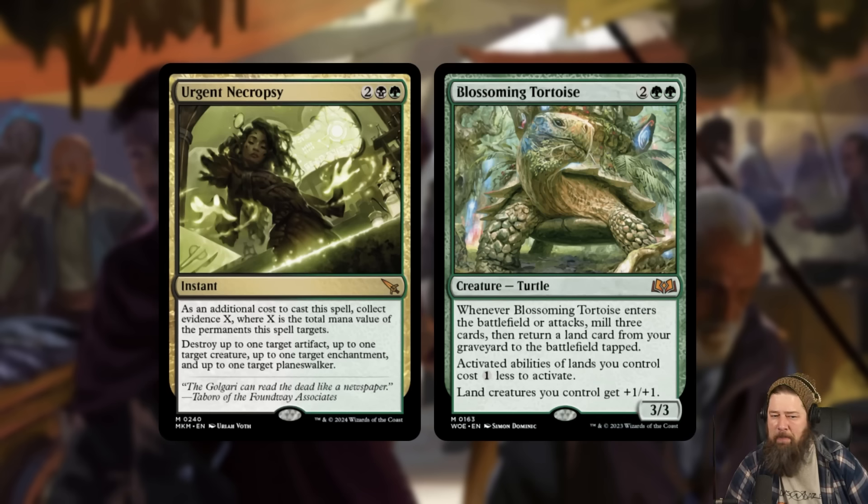My first thought was: okay, we have Golgari midrange in standard — can I just jam this in Golgari midrange? My current conclusion is not without rebuilding the deck. Current Golgari midrange's only card that actively fills the graveyard is Blossoming Tortoise, and even that's milling like three cards. That's just not enough graveyard filling for this to really be powered up and turned on consistently.